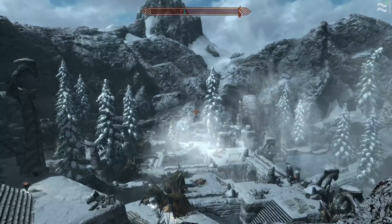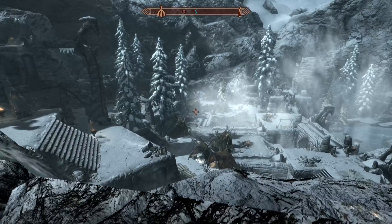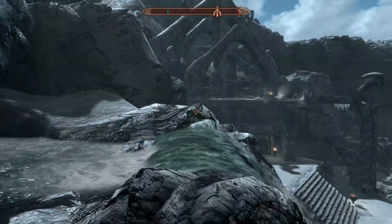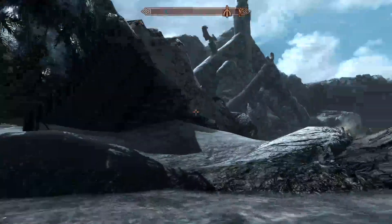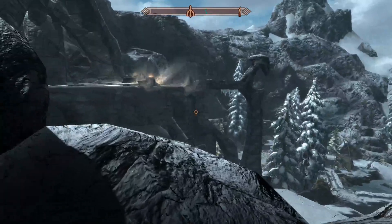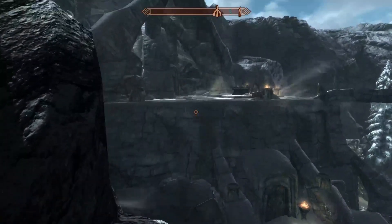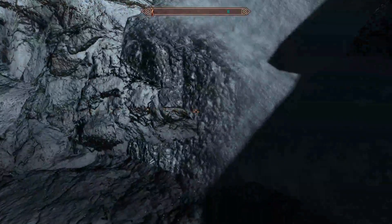So this is Hagzand, which is in Deepwood Redoubt. The map will show you where on the map. Now there are two ways of getting here — one way which is quite easy, but just might take a little bit of repetition and save scumming.